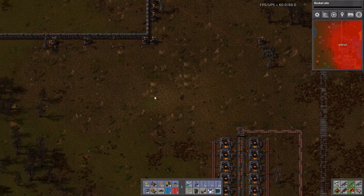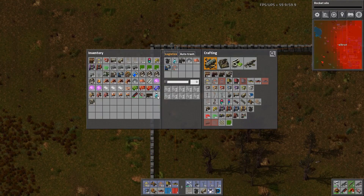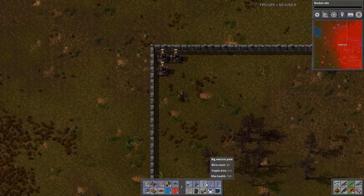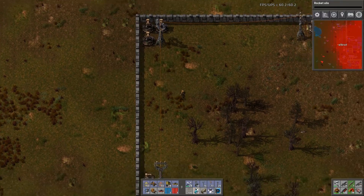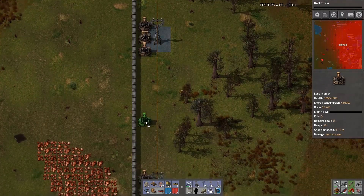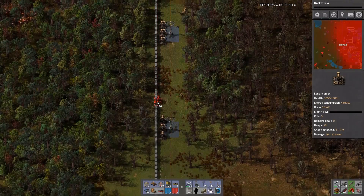I need to go around and check out some of the defenses. I remember we got some turrets — still got gun defense there. Oh wow, yeah, there's a bit of damage up here. I'm going to place some more turrets down, reorganize where that power pole is. I'll put the robot ports away from there.